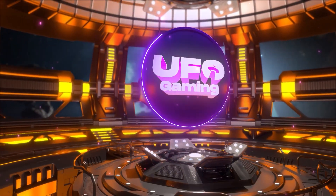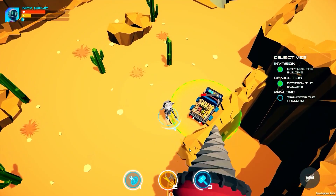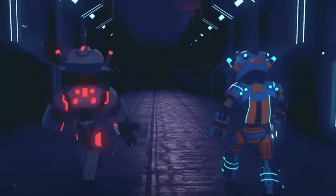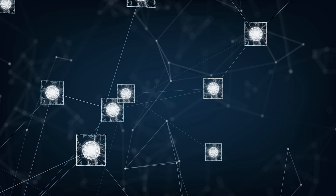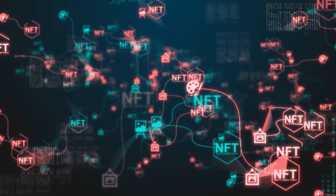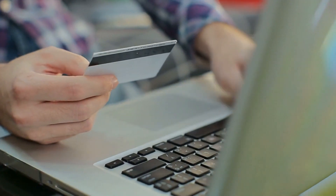The UFO Gaming Ecosystem's first game is Super Galactic — an arcade action game in which users can breed digital super soldiers (NFTs) and use them in battle. It's based on the Ethereum blockchain and linked to the Polygon network, which ensures low gas prices and short transaction times.